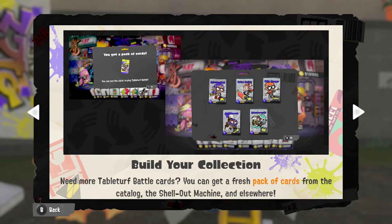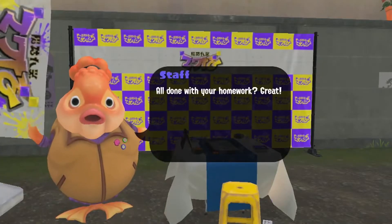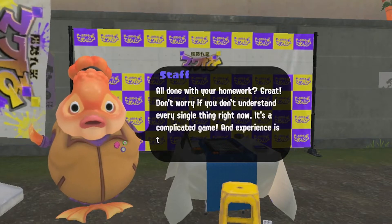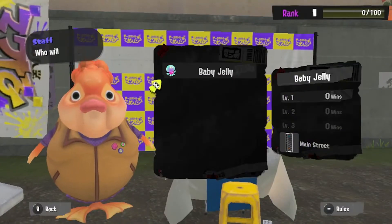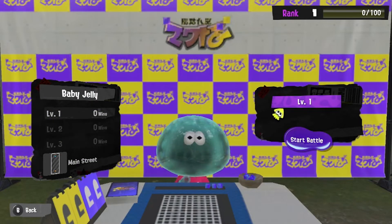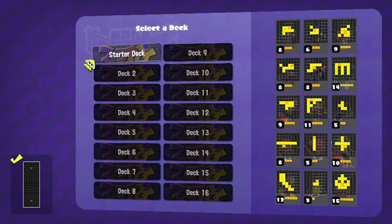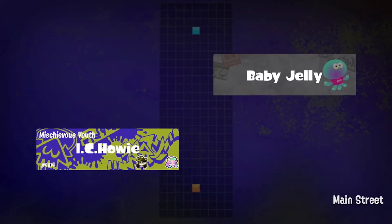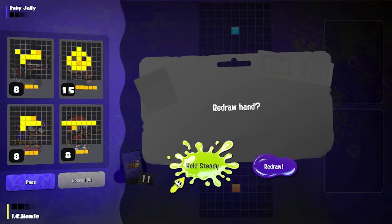You just have to play special cards next to one of your special spaces. More cards — you get a fresh pack from the catalog, the machine, etc. So you do have to pick out 15 cards, and you can save up to 16 different decks. Okay, don't worry — I do not understand every single thing either. So you want to go for it? Yeah, let's do this. Who are we battling? Baby Jelly, apparently. We haven't made a deck yet — oh, they gave us a starter. Let's just practice with that and then go from there.